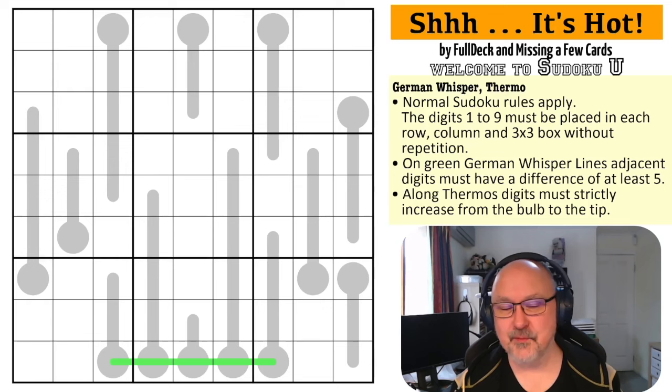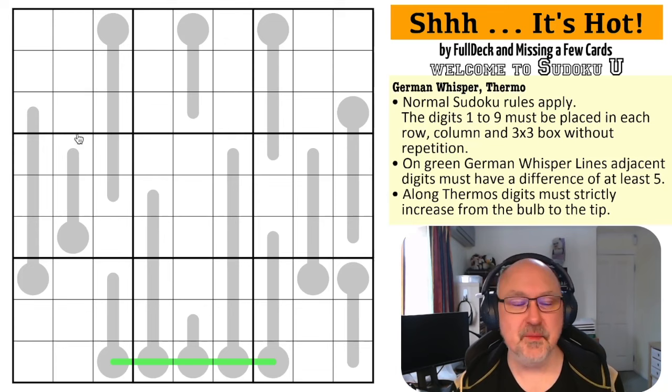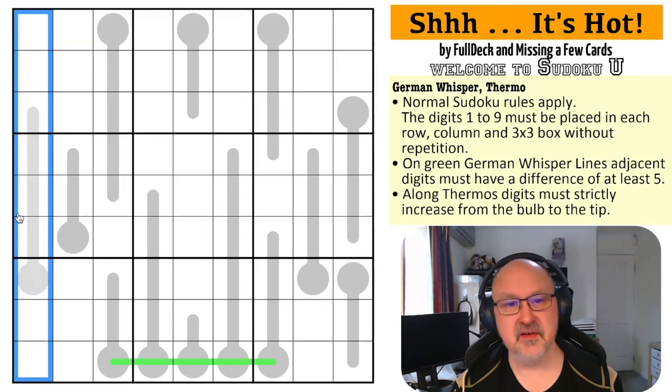I've really enjoyed recording these puzzles. Let's have a look at the puzzle - it's hot by full deck and missing a few cards, probably because there are thermos and whispers. Normal sudoku rules apply: digits one to nine must be placed without repetition in every row, every column, and every box.